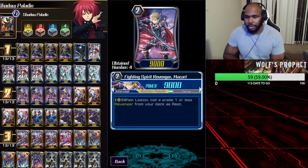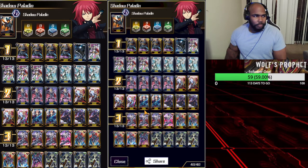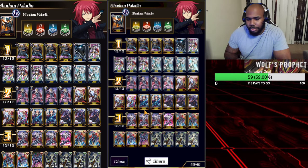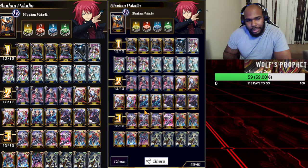Revengers are going to be a pretty top tier deck all the way through G, especially when we get the legend cards for G Diablos — they're going to be pretty strong. A free call is always worthy of being played at multiple counts. This is Legion mate Fighting Spear Revenger McCaart. McCaart is definitely good — you play him at four because he is the legion mate.